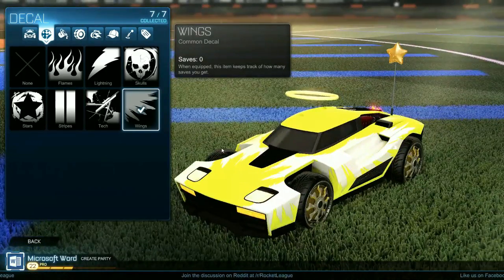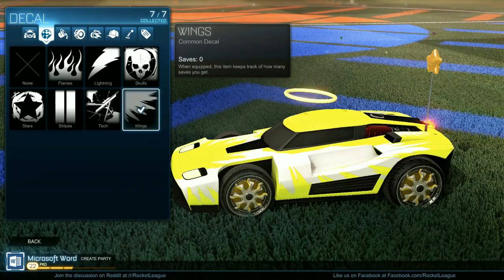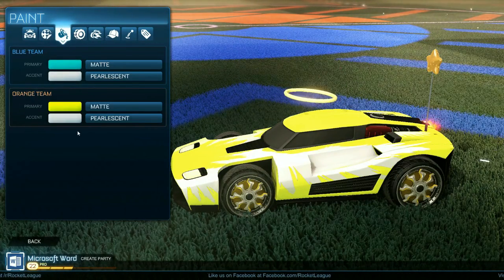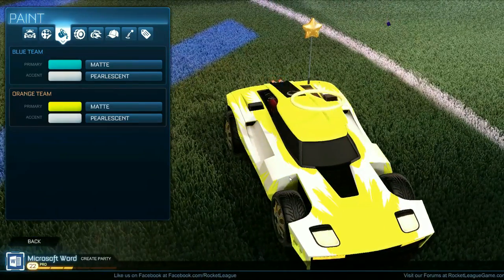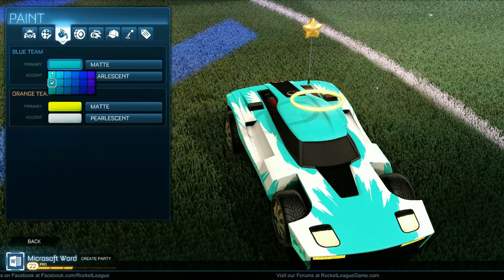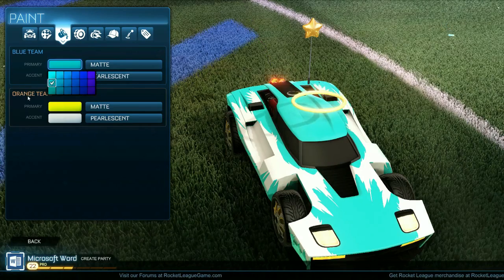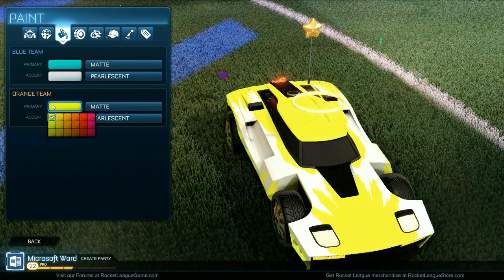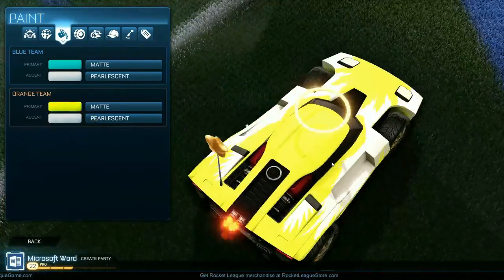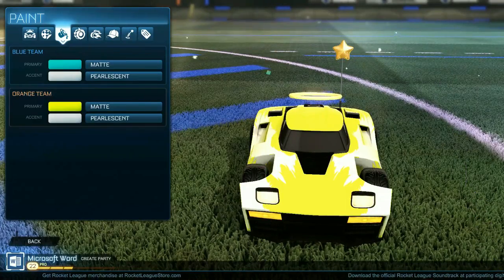For the decal, obviously you want to go with the wings — notice they look pretty angelic, especially when you give it that white paint that you're going to do for both teams. And then you just want to do a light blue for blue team, around right here. Lighter would be okay, a little darker would be alright, but I liked this color personally. And then you want to go with this really bright yellow, almost like a golden looking color. I just think that looks very angelic.